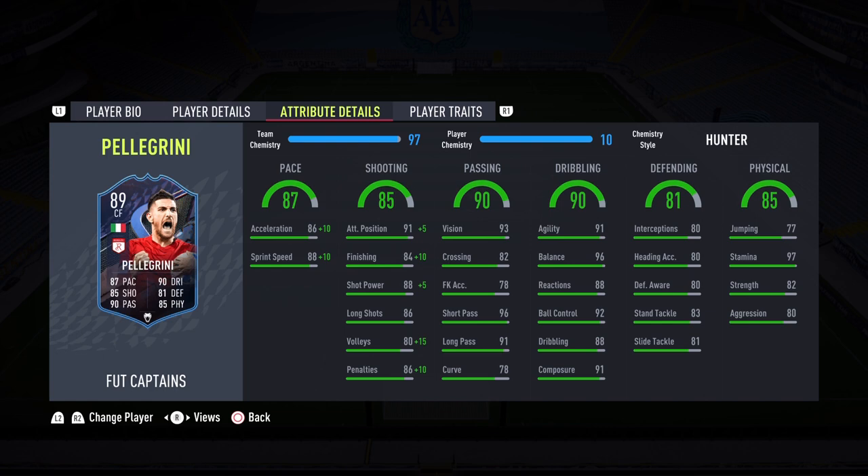We applied a Hunter chemistry style to increase acceleration up to 96 and sprint speed up to 98, so from the pace department he should feel insanely fast — especially with 91 agility and 96 balance. Shooting sits at 85 overall: 91 attack positioning, 84 finishing, 88 shot power. We're playing in a 4-3-1-2 with Messi and Ronaldinho up top. The 90 passing is elite: 93 vision, 96 short passing, 91 long passing.